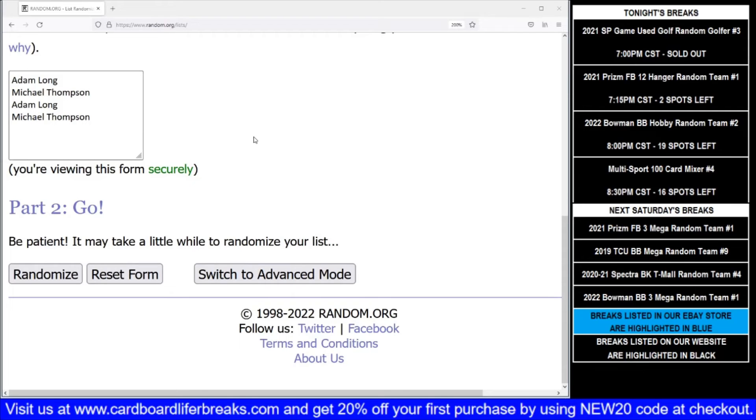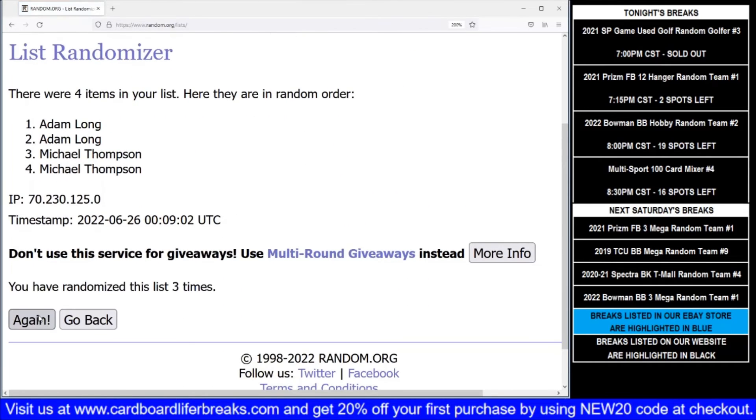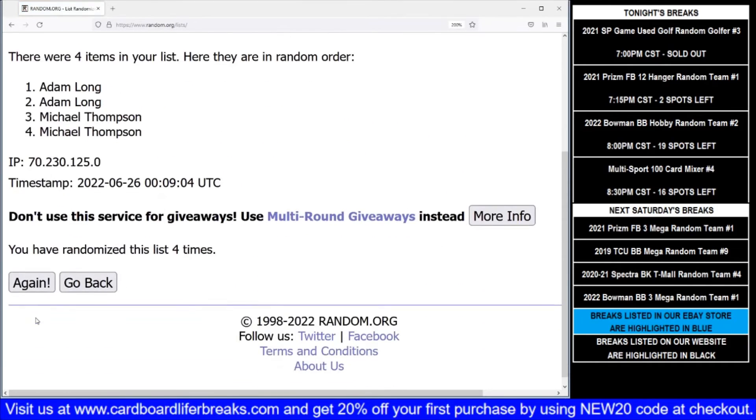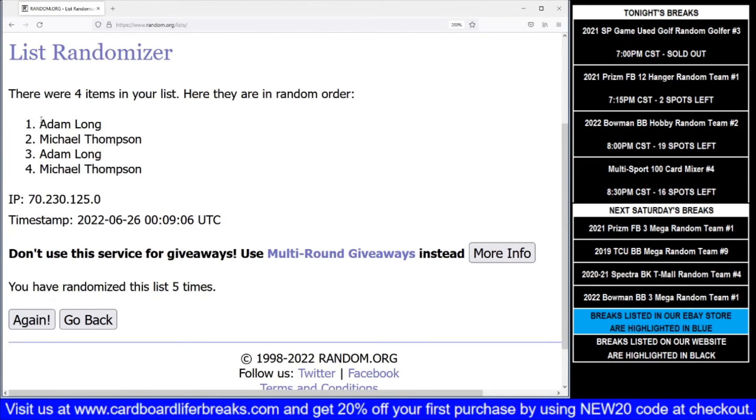I've got a random set up. We can see each golfer listed twice. I'll hit the randomizer five times — whichever one is listed at the top after the fifth randomization, that'll be the spot the card goes to. After five randomizations, that goes to the Adam Long spot, so the card will go to Fred. Congrats on that.